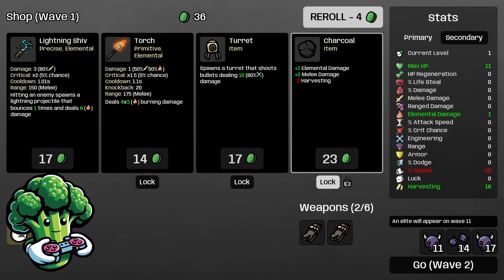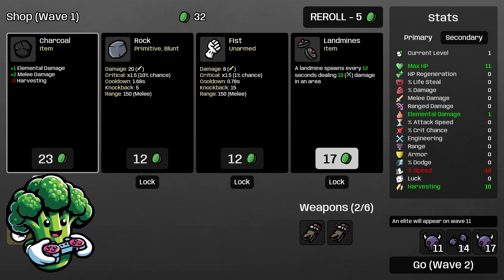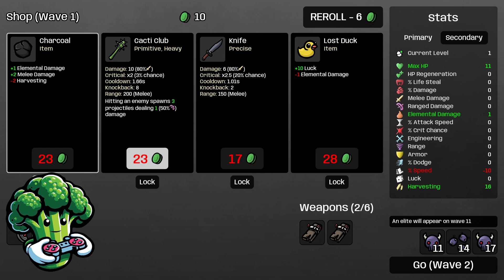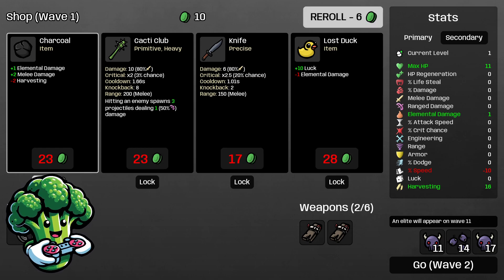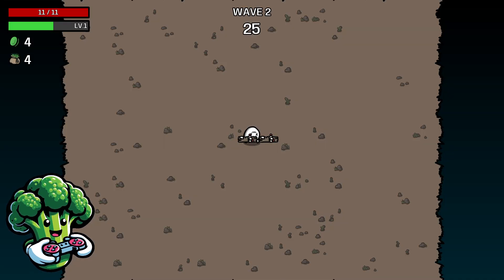I'm going to lock in charcoal and keep rerolling. We want landmines because we do have some elemental damage and we'll be upping our engineering eventually, so landmines will be nice. We want to get our explosive damage going. We didn't get any more planks, so we'll just go to the next wave.